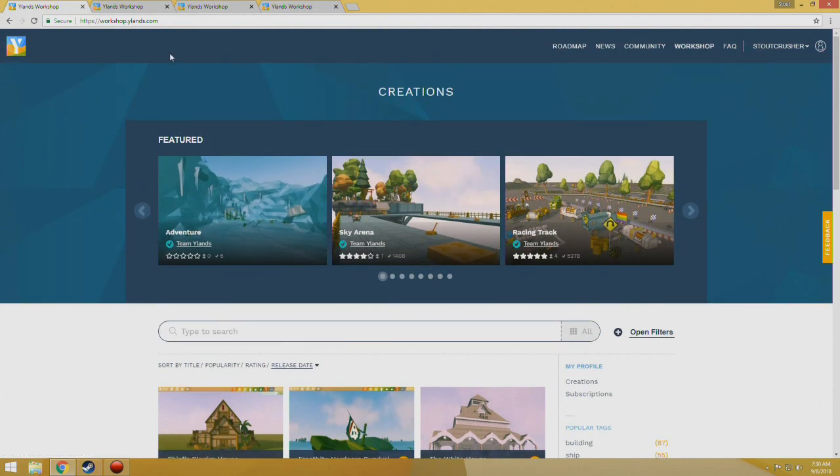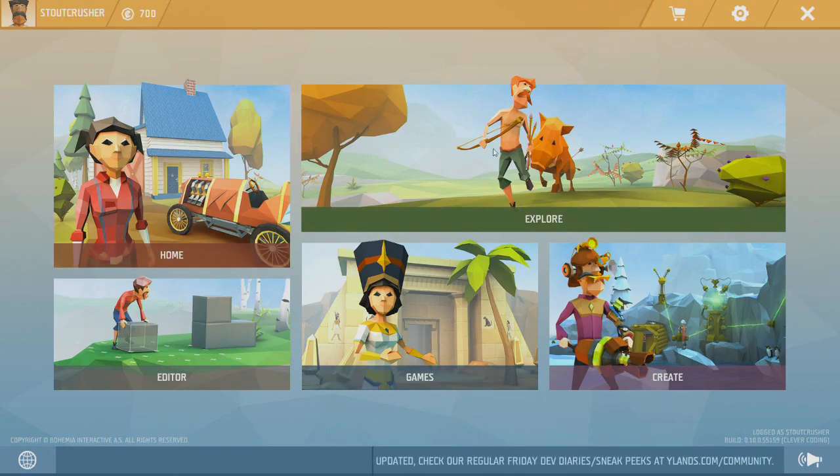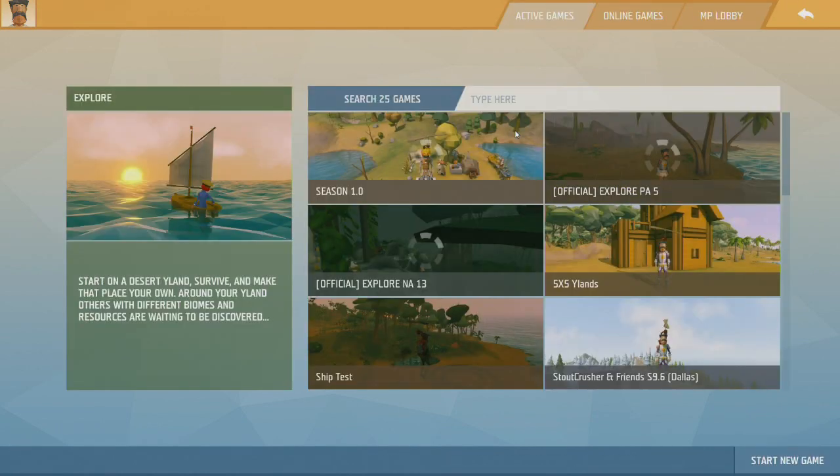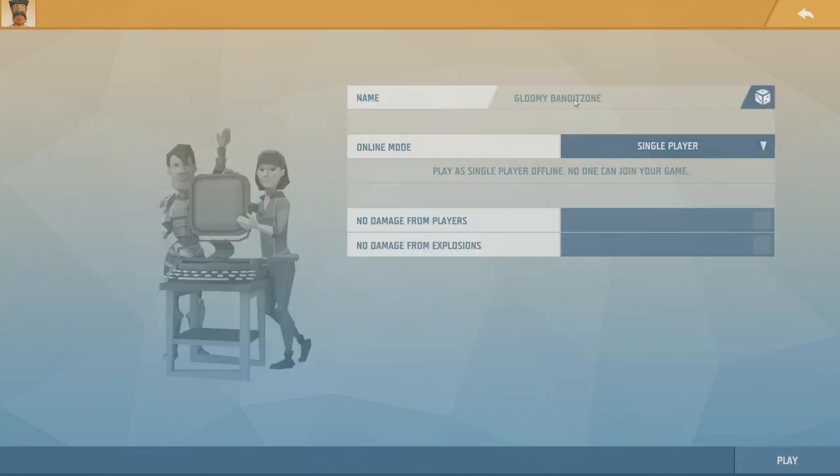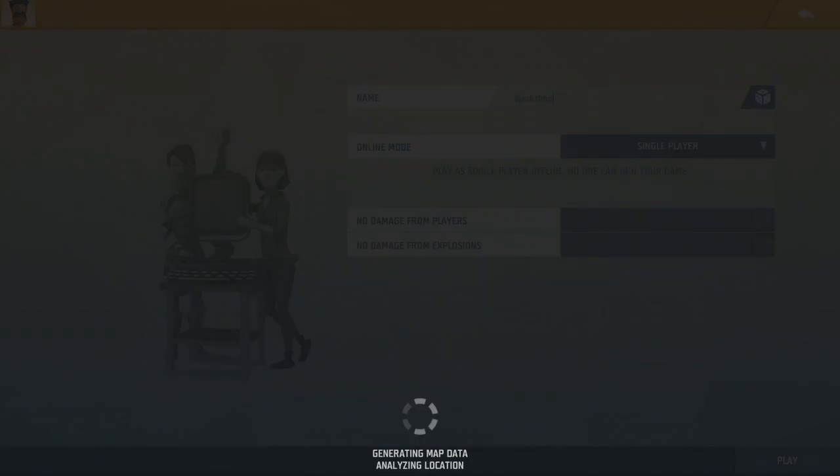Let's hop in the game. Here we are in game. What we're going to do first is create and explore a world, so let's go ahead and start game. It doesn't matter what you call it — we'll do 'workshop.' Single player, we'll leave the damage and stuff on. So we'll create the map and get in here.